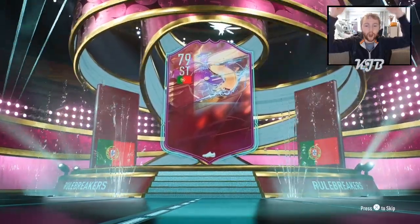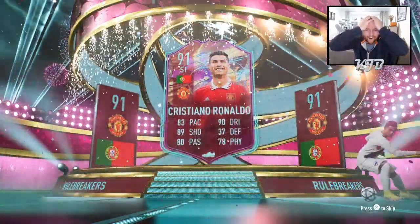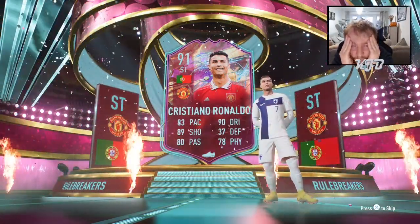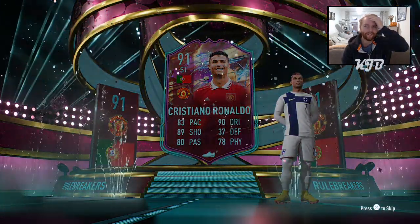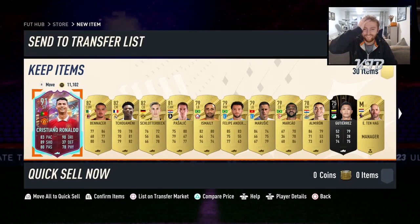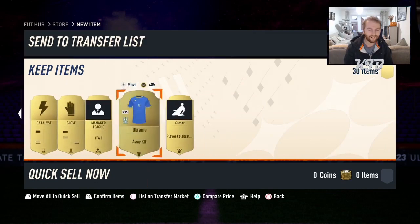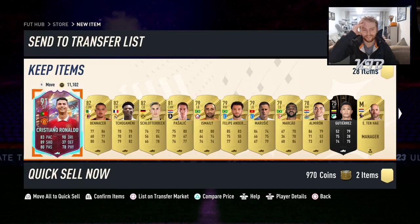Oh, we do get a real breaker in the first pack! Oh my god, oh my days — what a pull! We've got 91 Cristiano Ronaldo in a rare mega pack. Oh my god, he's extinct on the market at 2 million. What a pull!